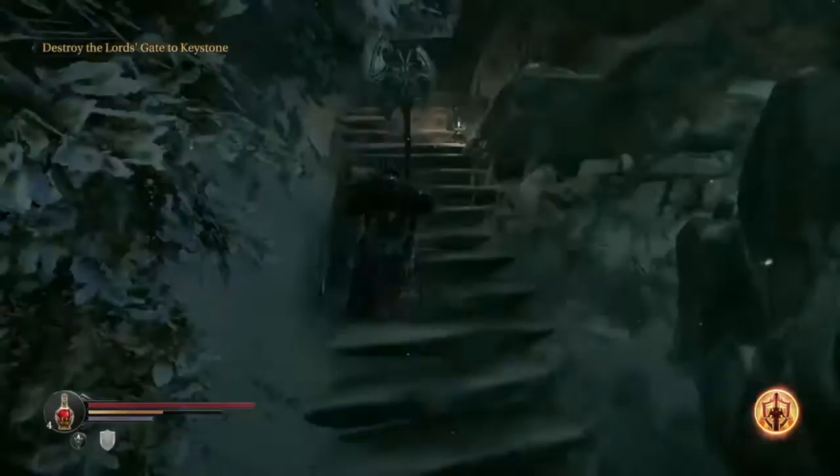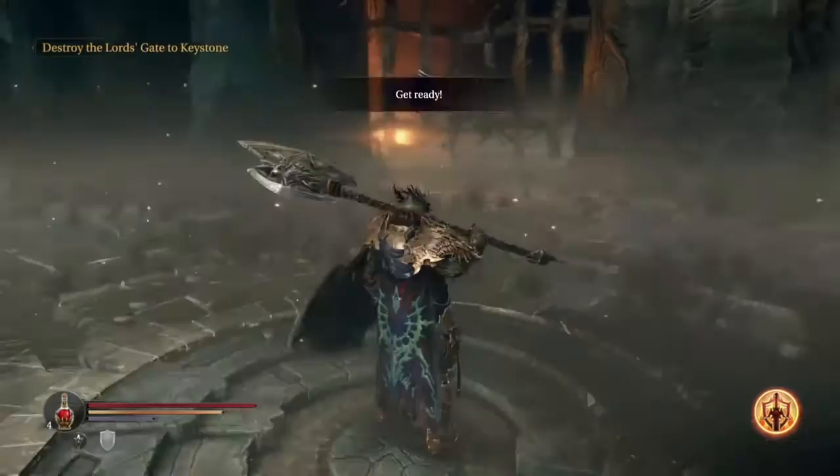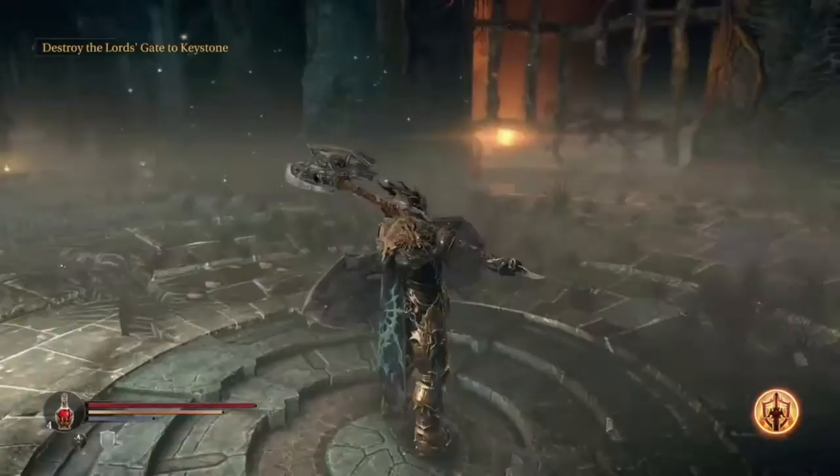What you're going to do is, after you kill the third boss, run up here past the creatures that are usually there. You're just going to want to sit at this portal. The portal will bring you to an arena.